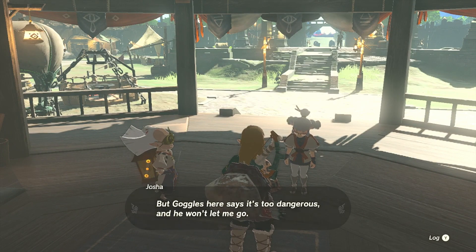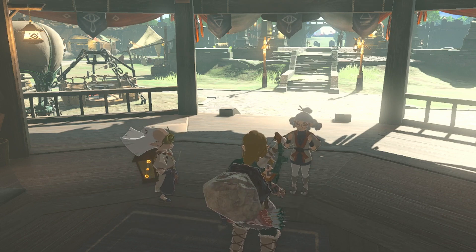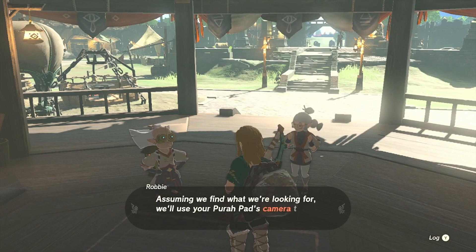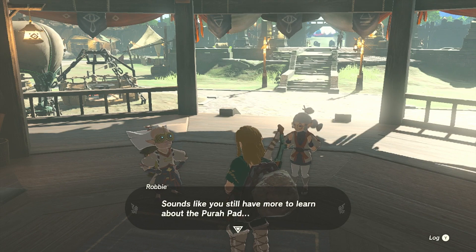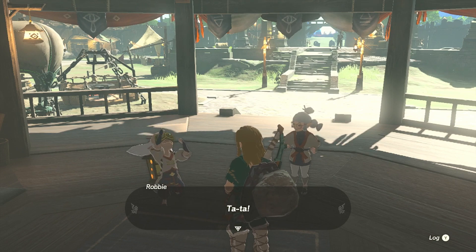Joshua says he wants to go down there to see if there's more like that slate. Robbie agrees — he'll go down himself and Link will join him. They'll look for anything resembling the figure on the slate. Robbie asks about the camera, reminding that it's one of the Purah Pad's basic features. He has to install the camera app so that with the camera you could capture anything. He'll teach how to take pictures once down there. They agree to enter the chasm at the south Lookout Landing.